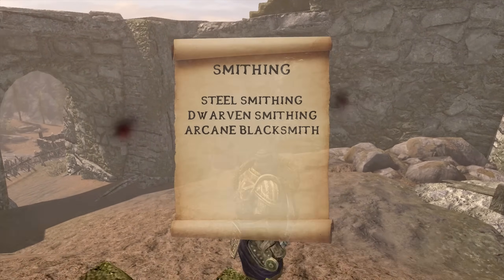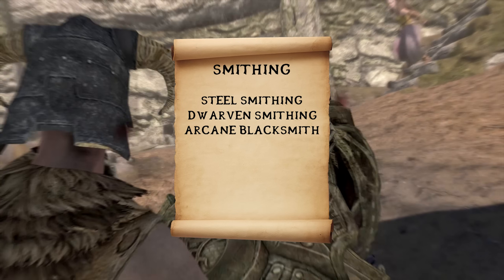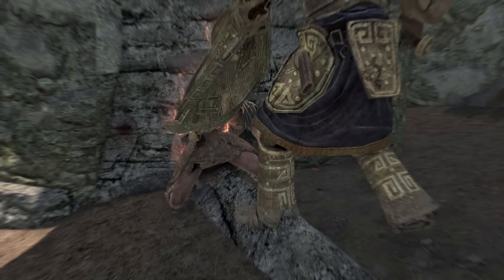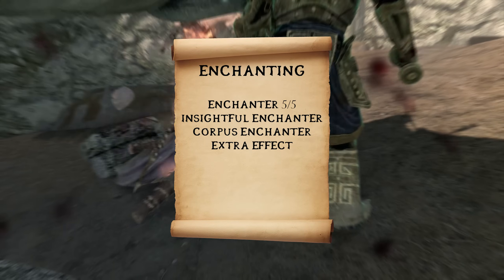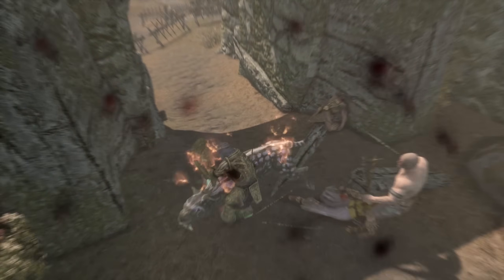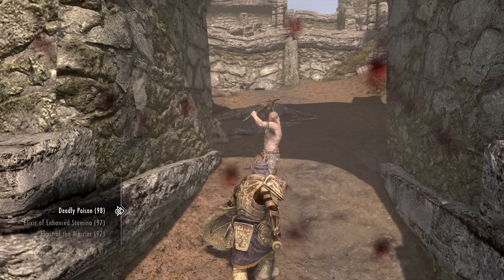First comes Smithing, and from this tree take Arcane Blacksmith and Dwarven Smithing. With three perk points here, you'll be able to improve all of your gear, including the enchanted stuff. The second skill is Enchanting — from this skill tree, we suggest getting the middle branch up to Extra Effect. With all ranks of Enchanter, your enchantments will be twice as strong, and with Extra Effect, you can have two enchantments on each item. With both of these skills and all of these perks, your gear will be untouchable.